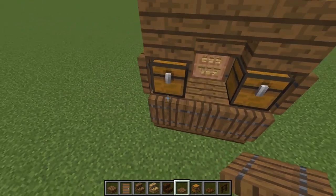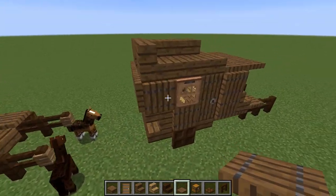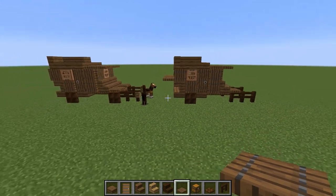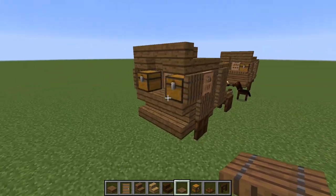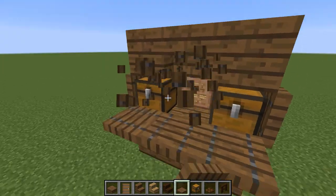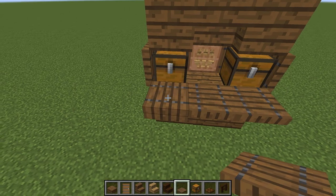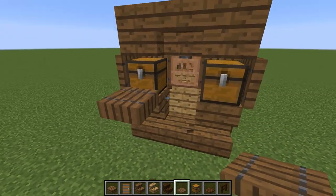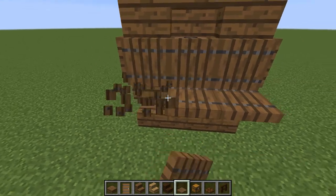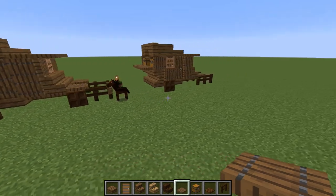If you want even more cover, you can put another line of trap doors to cover this up, just like that. As a little added bonus, you can drop it down like that — I actually think it looks a little cooler. You can have it down when you're parked and then all the way up when you're driving. Line it up correctly and you can cover it up on the way out. Nice little added bonus.